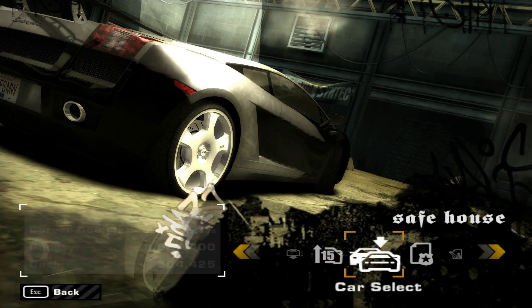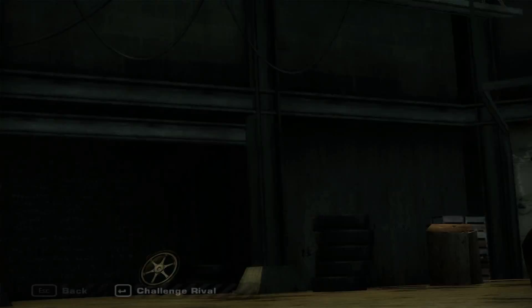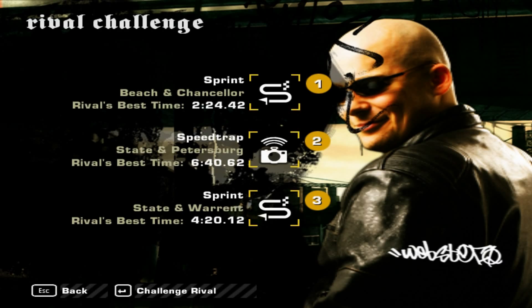Let's go straight to it — this guy is looking kinda smug and I really want his Corvette C6. Webster is the first Blacklist racer who wants to do three challenges with us: a sprint race, a speed trap, and another sprint race. We got our work cut out for us, but this shouldn't be so bad because the Batmobile is extremely fast. So let's get started.